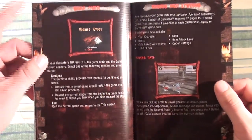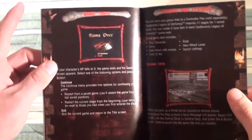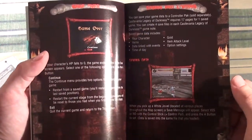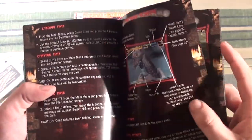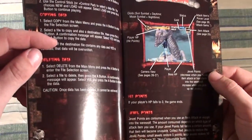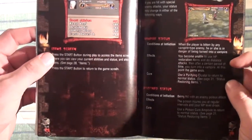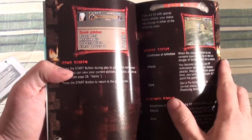Another complaint about Legacy of Darkness: the opening title screen doesn't have the violin that the first game had, and that's another strike against it. I like the original game more than this one even though it has more content — the first one is more streamlined, whereas this one has a bunch of extra stuff thrown in, namely that character Cornell.